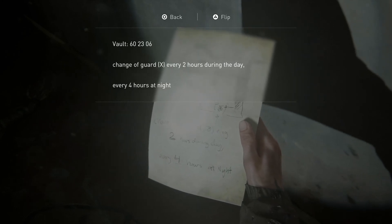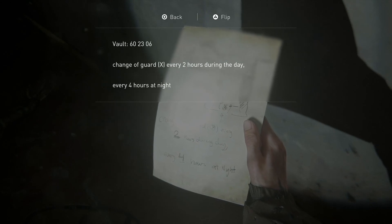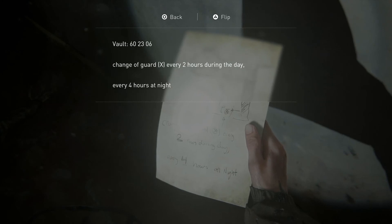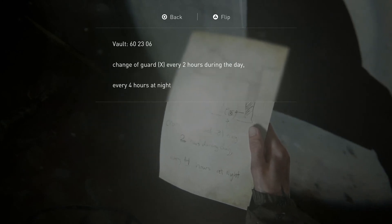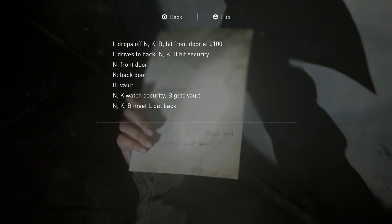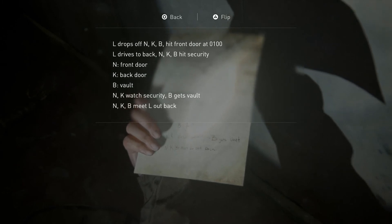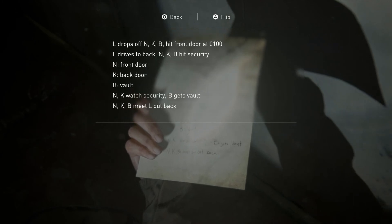It's like that movie — the one with the surfer bank robbers. Oh yeah, I love that movie. Vault 602306. Change of guard X every two hours during the day, every four hours at night. L drops off. NKB hit front door at 0100. L drives to back. NKB hit security. Front door, back door, vault. Watch security. B gets vault. NKB meet L out back.